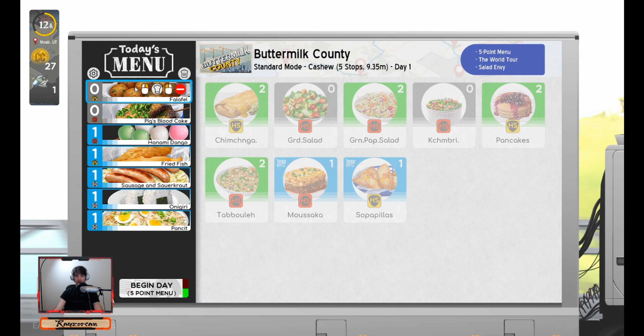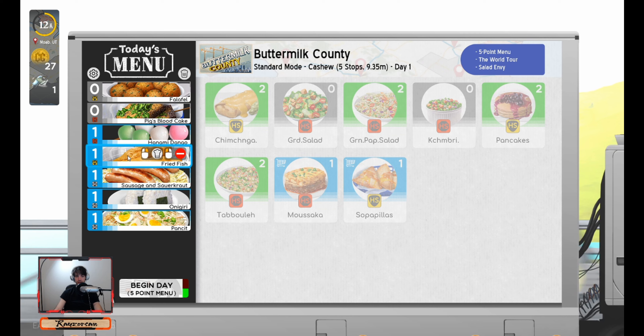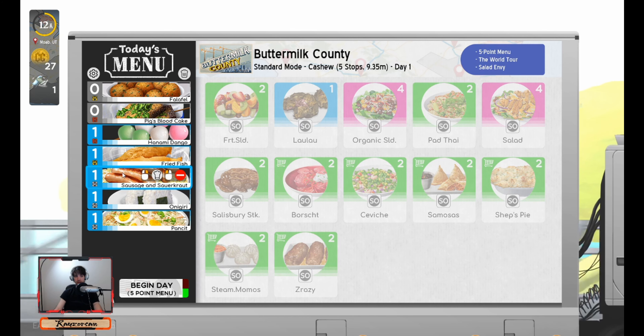For our menu, we have Falafel, which is just F Spam and then D for Dunk. Pig's Bloods are BPC, but they're available immediately after making them. The Dangos are GWP. Fried Fish is a combination of C and F and then Dunk. Sausage and Sauerkraut is KSU. Onigiri is Rishin — R-A-S-H-N. And then Pancit, it is just Neko — N-E-C-O-K-H.